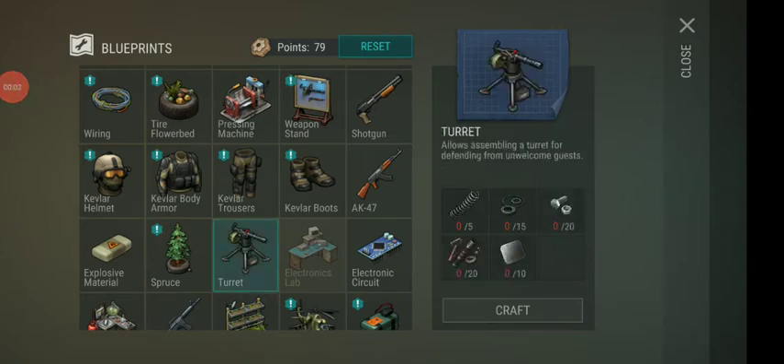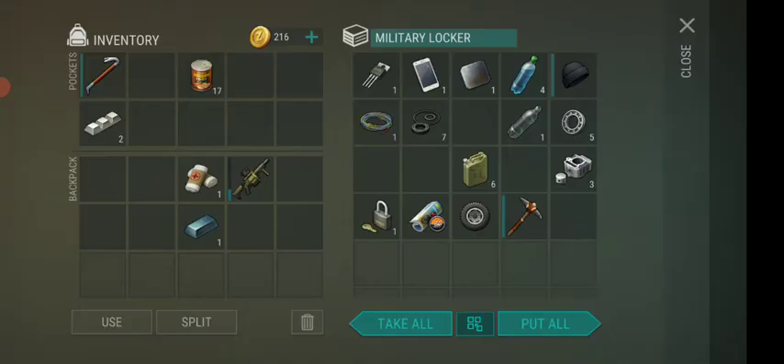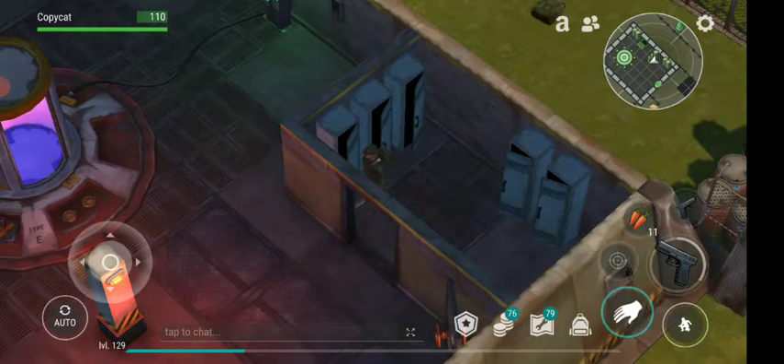Hello guys, it's CupyCat and I want to show you guys how you can make one of these right here. To get the parts, they're coming when you're destroying things inside of the bunker, so you need 20 of them and a lot of other things. Let's just collect those things and get back to my home base and assemble one of them.